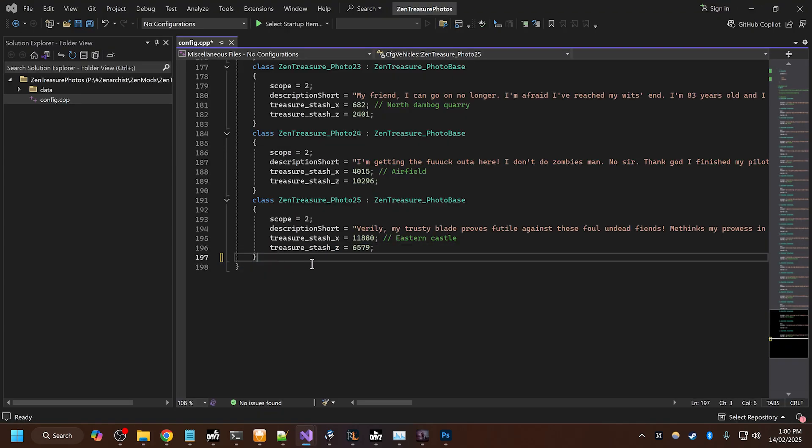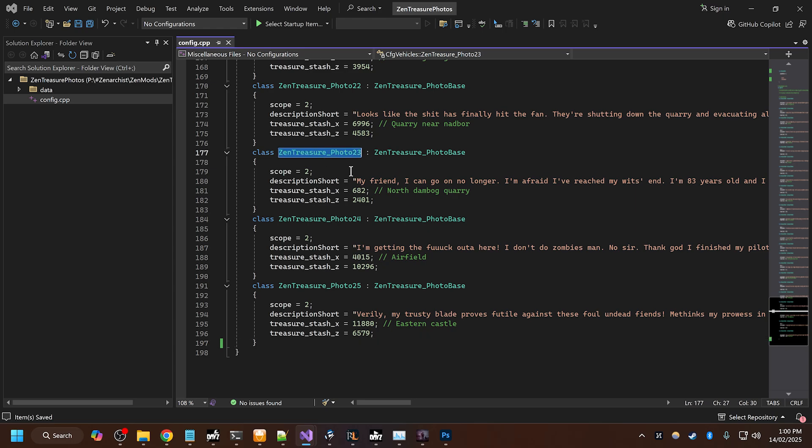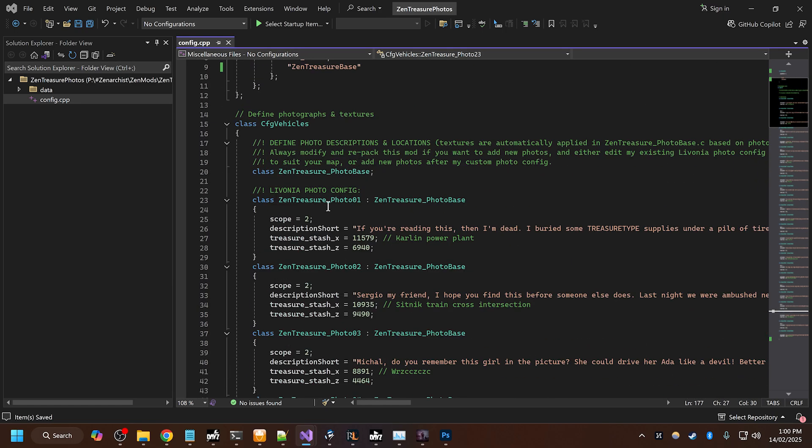Now the stash itself doesn't need a types entry, but all of these items do. If you want these spawning in the world, you'll need to add an XML entry for each one. There will be a default XML config included in the mod folder. With that said, have fun guys. Source code is on my GitHub as always.